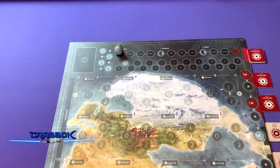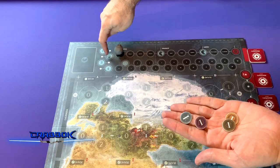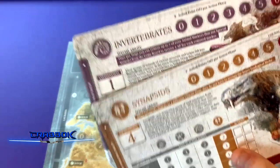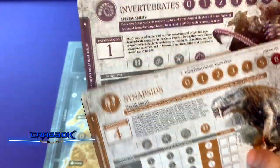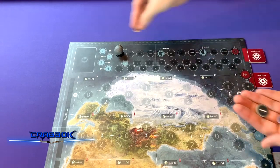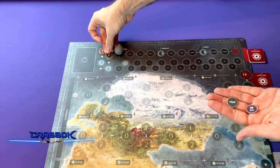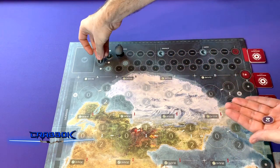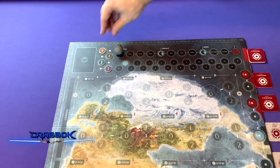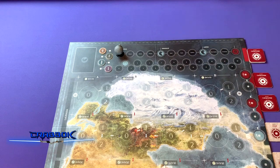Get everybody's initiative tokens for all four players and place them on the initiative track — first, second, third, fourth player — sorted by expansiveness value. The synapsids with a value of four go first; the invertebrates with a value of one go last; everyone else is sorted accordingly. Place them with the Roman numeral one side up. If the hourglass side is showing, that indicates you passed during your turn.